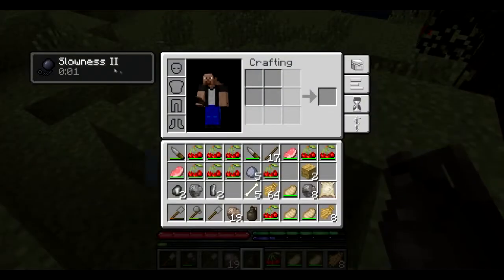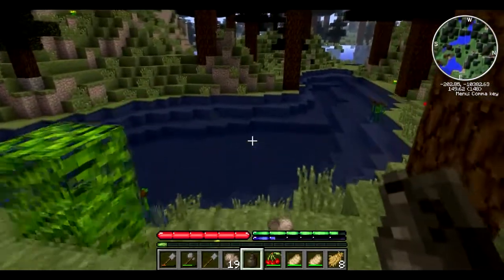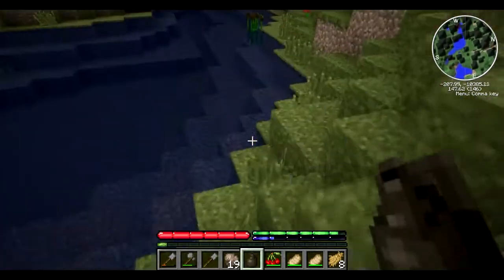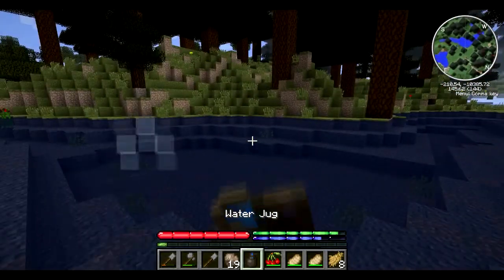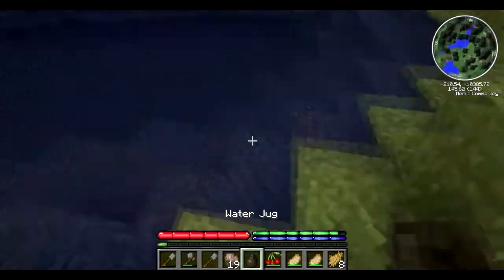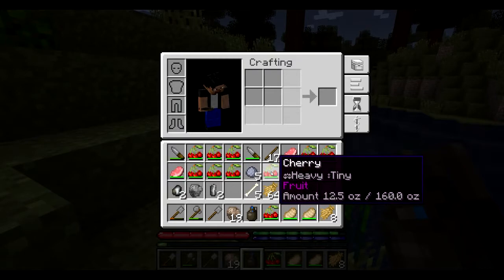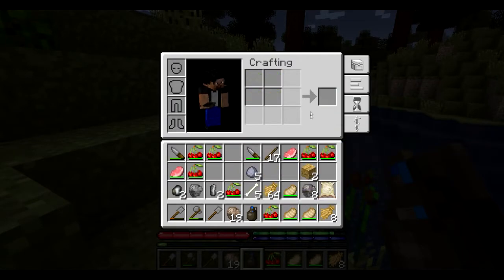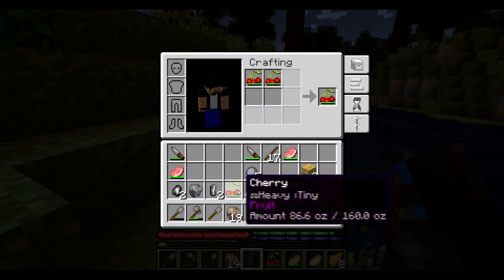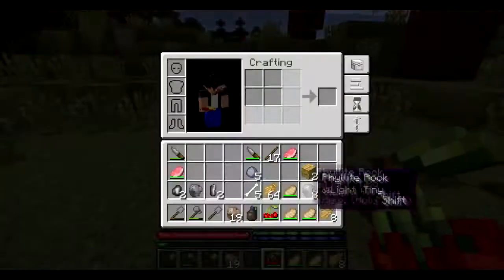We've got a slowness effect because we are thirsty. Hopefully this is drinking water - yes! We are filled up now. It has only 12 ounces out of 160, so you can combine a lot of them together to make a bigger amount. That's 138 ounces - that's good.